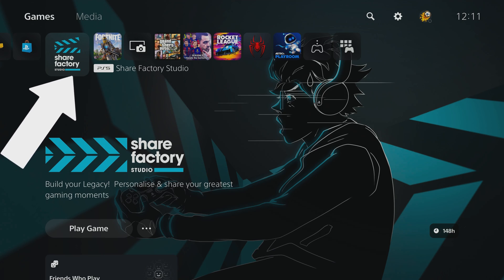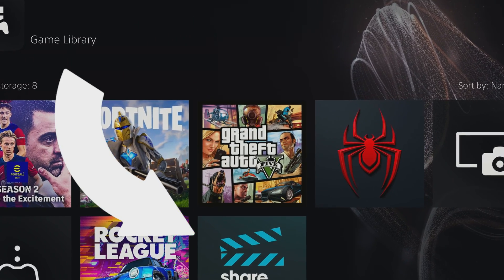You'll find the ShareFactory menu on the home page on the PS5, or if not, download it in the game library.